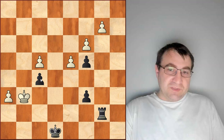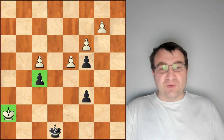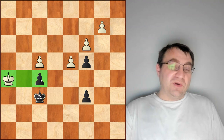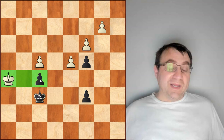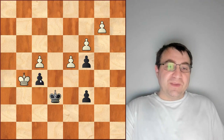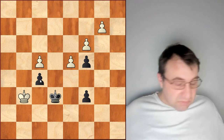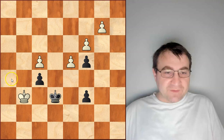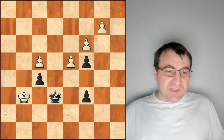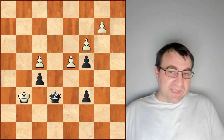After rook b7, h7, rook takes h7, king takes h7 — the king on h7 will still win the pawn on f5 because the king gets to the zone of that pawn, meaning the three squares to the left or right of it. King f7 doesn't help; king h6, king f6, king h5 — the white king is in the zone. Whether black plays king e6 or king f7, white responds with king g5 or king g5 respectively, and the black king gets kicked away. All those king and pawn endgames are absolutely lost.